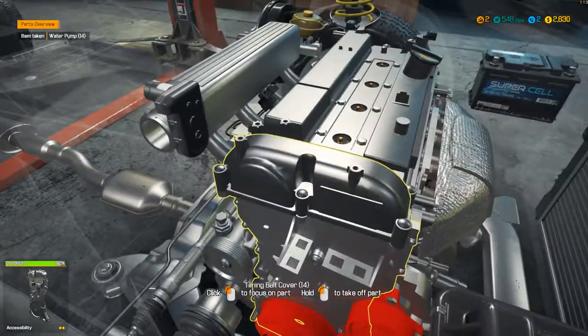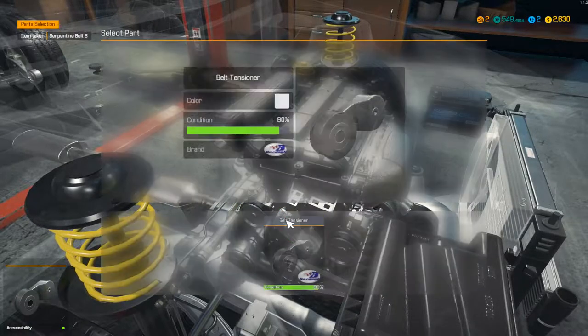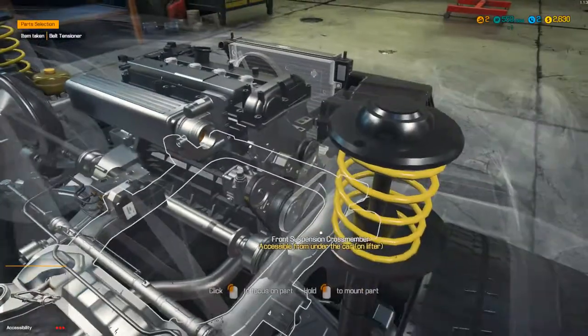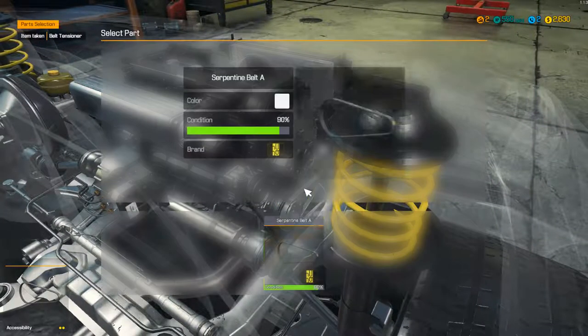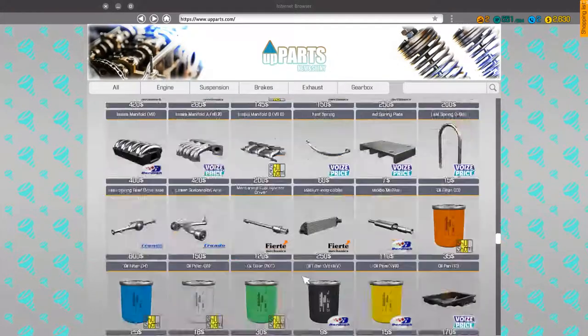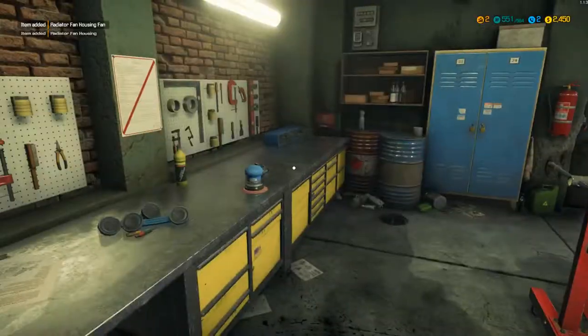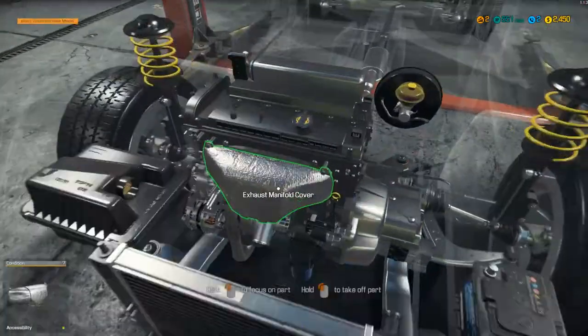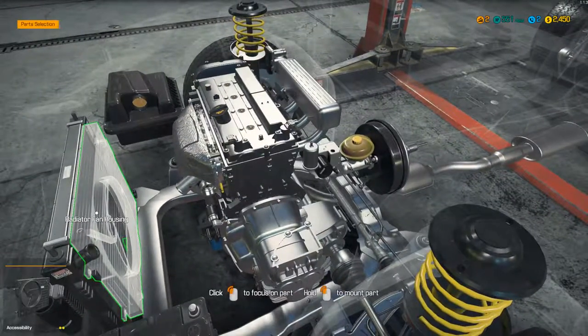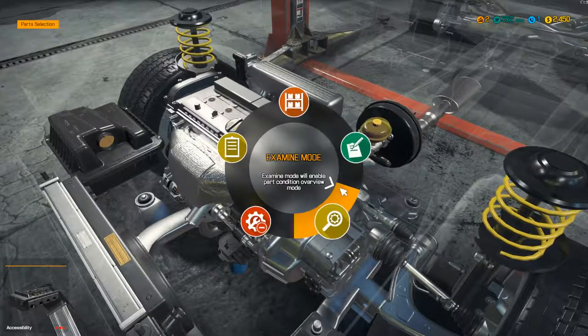I forgot the belts. And the belt tensioner, which goes there - one screw for that. Serpentine Belt A. There we go. Now let's go to the computer. We need a fan. Ready to housing fan. Ready to housing fan. Let's just go plug these right in. That was an extremely quick job. Done and dusted.